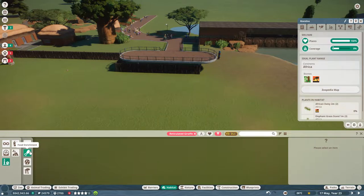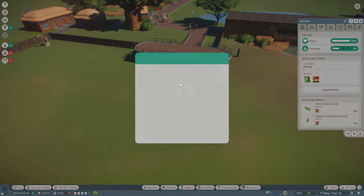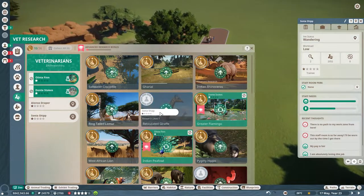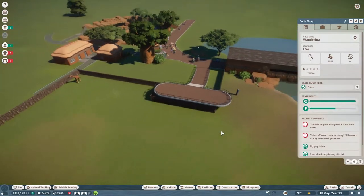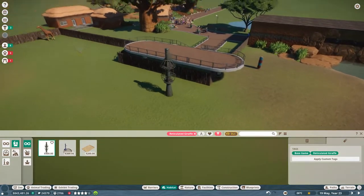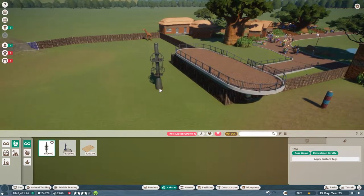We haven't got any food enrichment at the moment. I do believe our vet on this side is currently taking care of the lions, if I remember. They are actually done! Okay, so who are you? Sonia. Sonia, reticulated giraffes please — thank you. And obviously you guys need something to eat from. Let's sort that out. A food cage, and I think right here in the face of people would be very ideal. I think they'd love that.